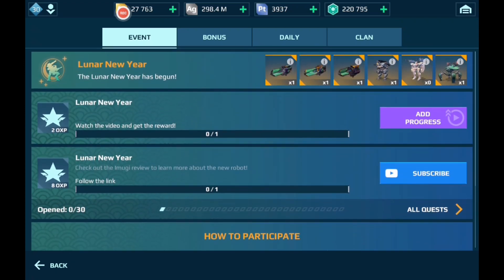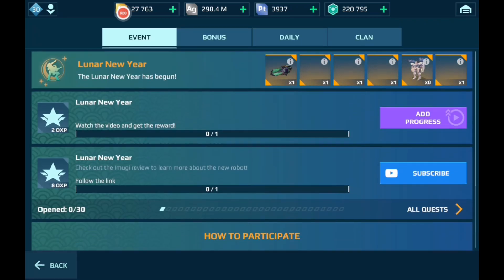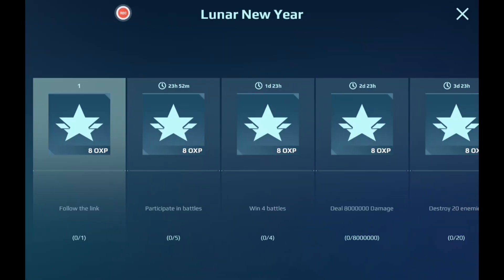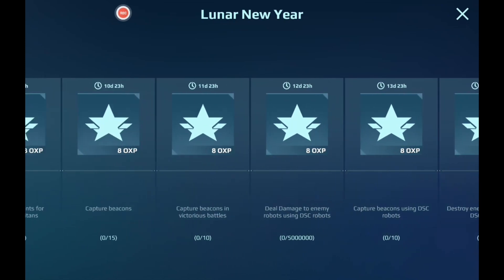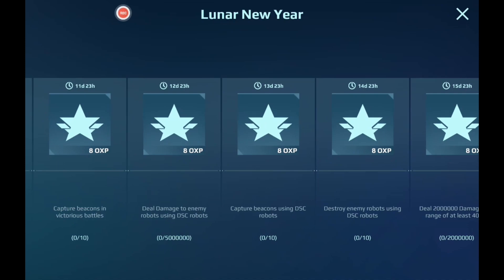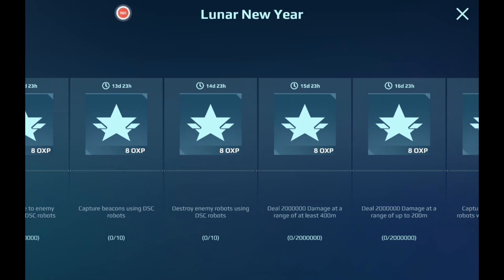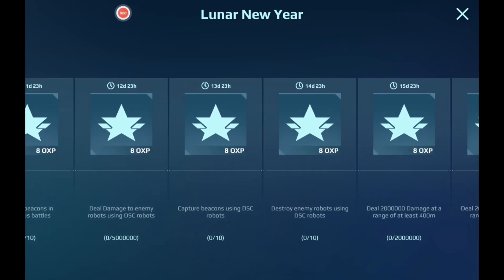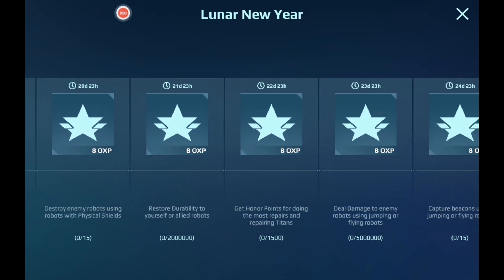The good thing I like about this is it's not much of a rework, but this was needed — especially the quest chain, to find out what task is upcoming next. For instance, in around 12 or 13 days from now, you need to prepare yourself with DCS robots in order to complete these missions and claim these 8 Operation XP. It's a little foreshadowing of what's happening and I really do like that.